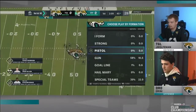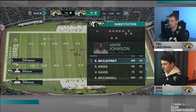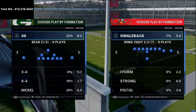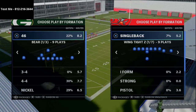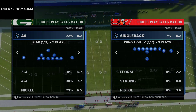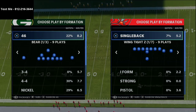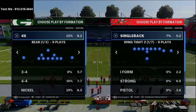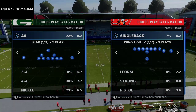We're going to go over a mini scheme out of the Seattle Seahawks playbook. Before we get into the tips, I do have a free text message membership — all you have to do is text me at 812-216-3644, shown in the top left corner of your screen.